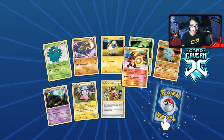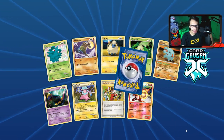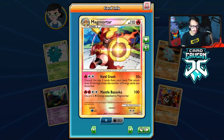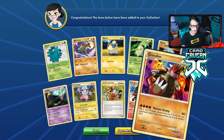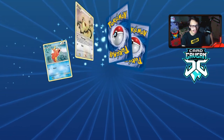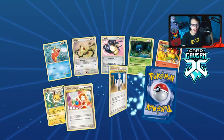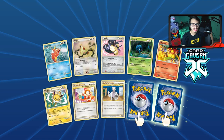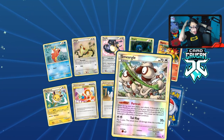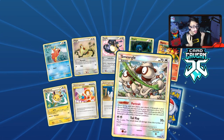Double rare again — Magmortar. No shiny in that one. No Groudon either. I'm pretty sure the shinies are in the reverse hollow slot, because that's where we've pulled them. So if we see a double rare we might get a shiny. Funny enough we've gotten shiny Dialga, Palkia, and Lugia. We always needed a shiny Arceus.